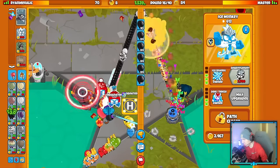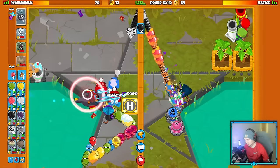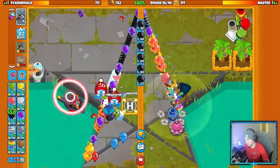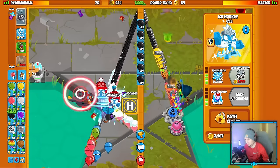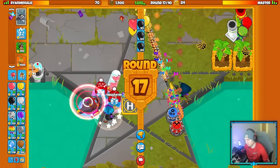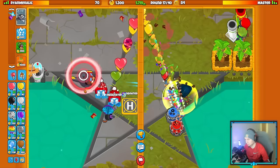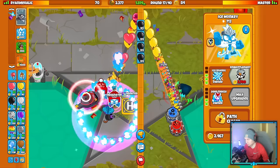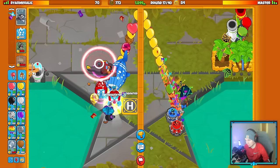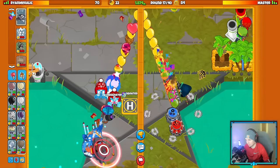We did have Deep Freeze for the second rush, which I think makes some difference. I'm still not completely sure what the difference to Ice Shards is when you have Deep Freeze versus no Deep Freeze, but I've heard that it helps, so I'll just trust. If he sends me MOABs, I'd probably just go for an Embrittlement, to be honest. Embrittlement will double my Heli's damage in range. It's only $2,700 — it used to cost around 3,400, but it's been buffed throughout the days.